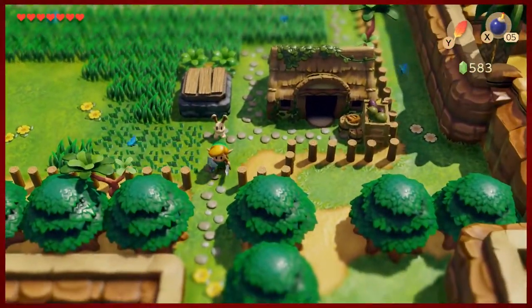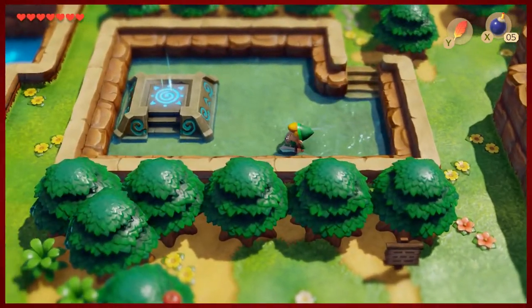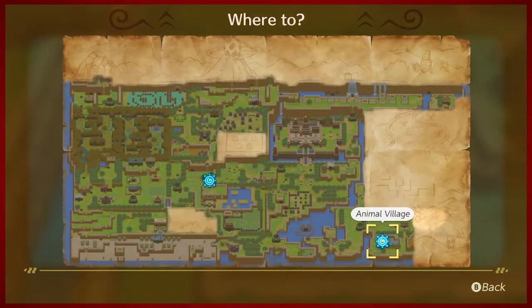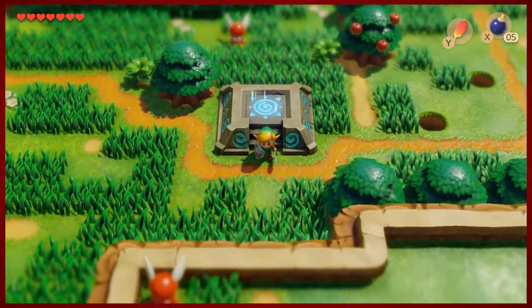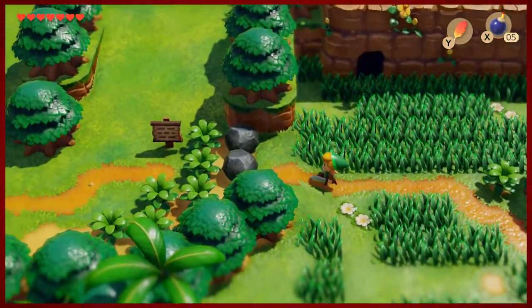Activating that teleporter was important because we need to go and see if we can get Marin to do us a favor. So we take it back to the Prairie — fast travel our way back. Otherwise you'd be doing quite a bit of huffing it, and that's not fun to watch or to do.